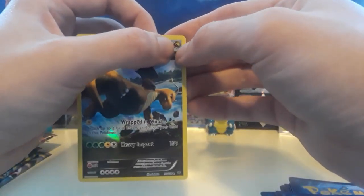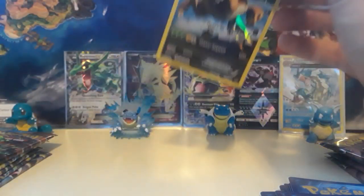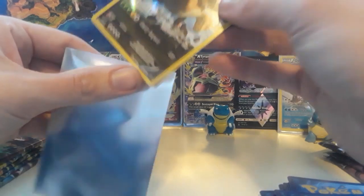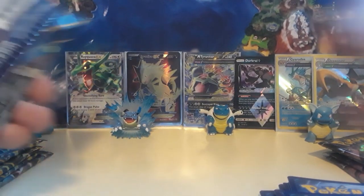Dunsparce, Wingull, Piplup for the reverse, and then we have a cool Dragon Knight full holo. You see that little energy right there — that's a Dragon Energy. Why don't they include Dragon Energies? I'm going to be on this for a minute. I think I'm going to keep that Dragon Knight and give it to Gyarados Gary since he's on the hunt for the other Dragon Knight — he'll appreciate it.